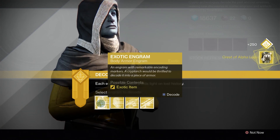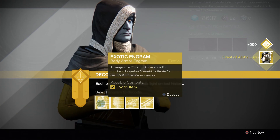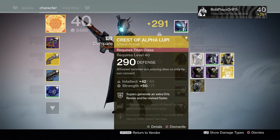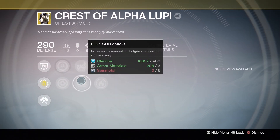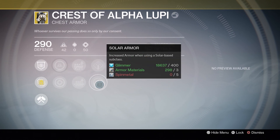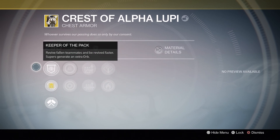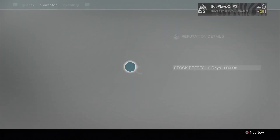Let's go for the chest pieces. I do not have a year two version of Crest of Alpha Levi for my Titan. I don't know how good a roll it is, but I like strength — not bad. That one combos very well with my Sunbreaker, which, as we all know, is an incredibly powerful subclass. So yeah, I'm glad I finally got one of those. Now I don't have to buy one with my marks.